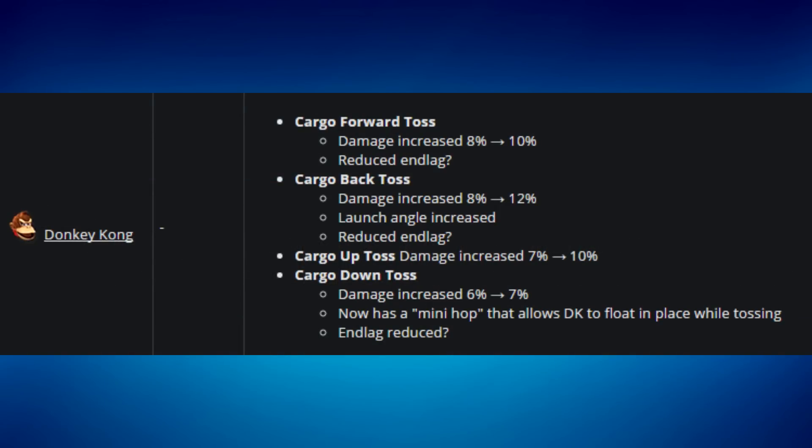Donkey Kong received a lot of changes to his cargo throws. Previously his cargo throw up allowed follow-ups like up air or aerial combos. Now all cargo throw damage has been increased by around 3-4%, which may change whether he gets more follow-ups. I didn't think Donkey Kong needed such a significant buff, but these are notable changes.